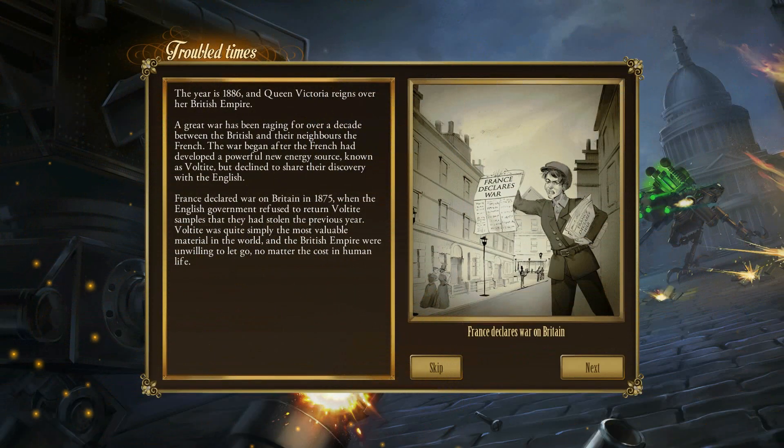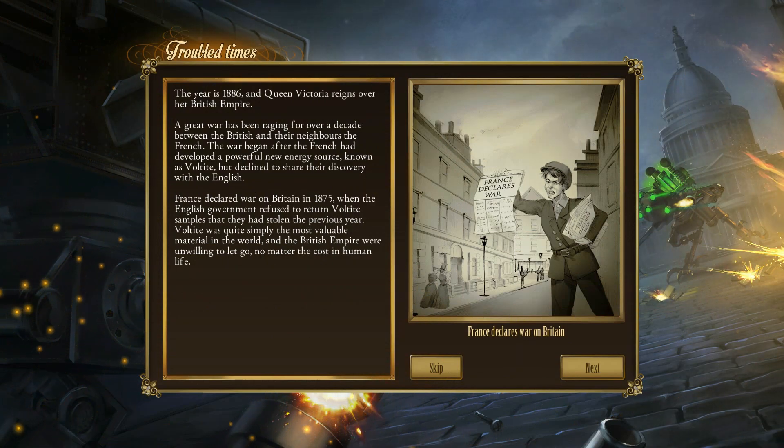The game advises: don't use missile launchers, shock coils or something. Troubled times - the year is 1886 and Queen Victoria reigns over her British Empire. A great war has been raging for over a decade between the British and their neighbours, the French. The war began after the French developed a powerful new energy source known as Voltite, but declined to share their discovery with the English.